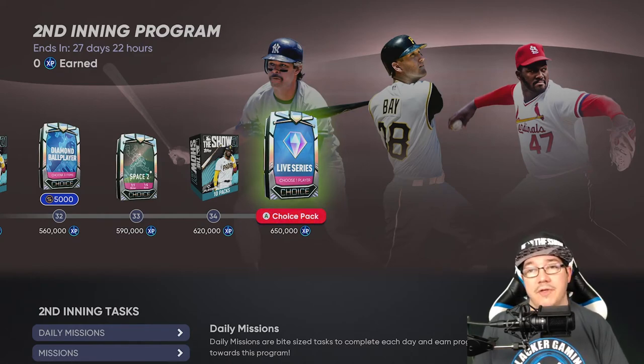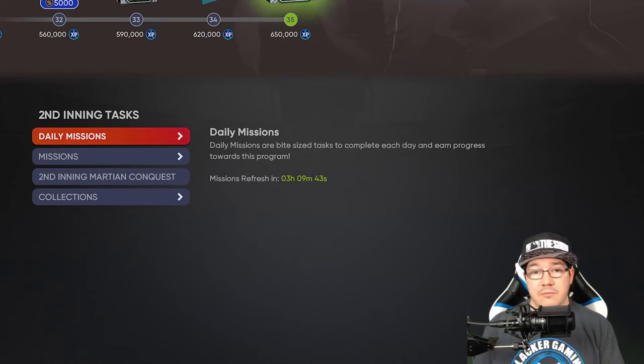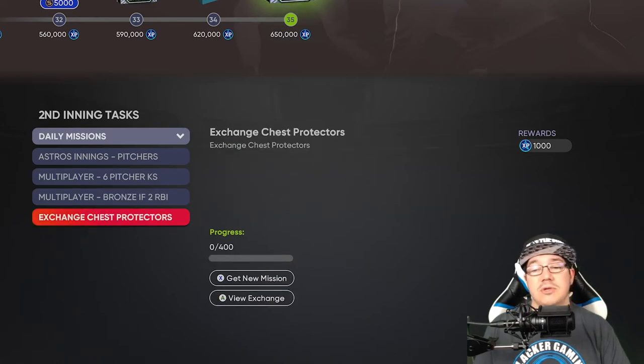How are we going to get all this XP? 650,000 in 28 days is quite a bit. You're going to be able to do it with your daily missions — every single day these reset and you can pick different missions. Keep in mind some of these can be done in conquest or versus CPU. If you're struggling, go into conquest and do the second inning conquest map. You can also do multiplayer and exchange chest plates, shin guards, and whatever else. This alone would give you 28,000 XP if you did the exchange every day throughout the whole month.